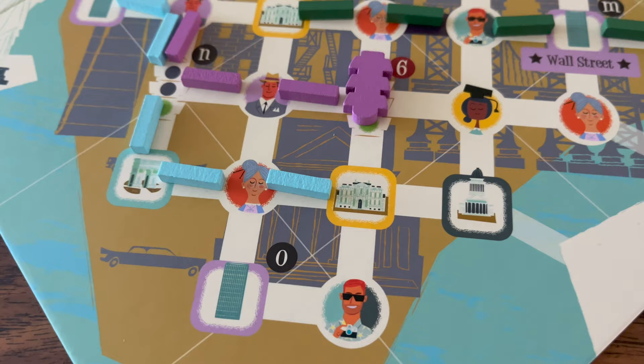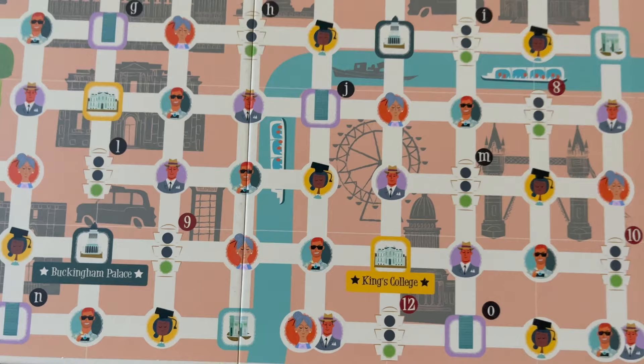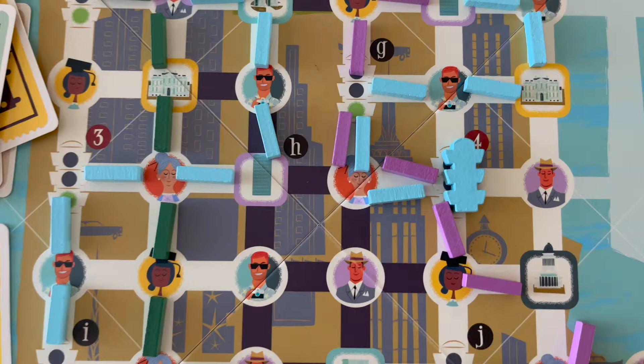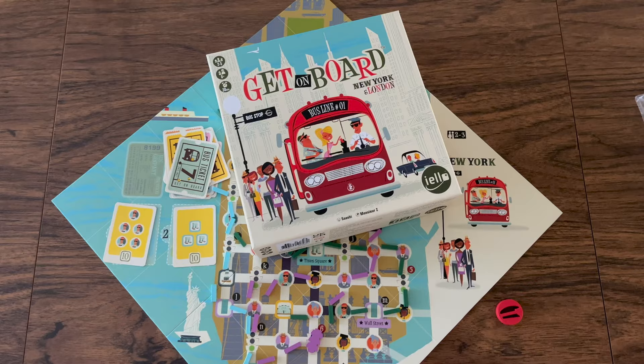We really like this game. We wish there were more maps, though it would be a similar experience with a different map. I wish the London map could be adapted for two or three players as well. Maps that include a few new locations or do something special would be something cool to see in the future. Anyway, you'll need to get your CDL license and pick up passengers with your family and friends in Get on Board: New York and London by ILO Games. This is Board Game Brody — hope you enjoyed the video!